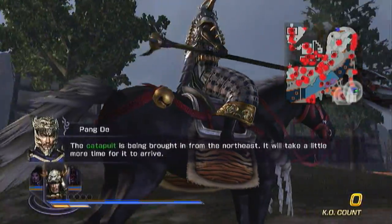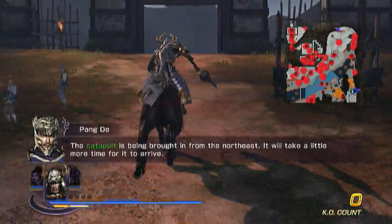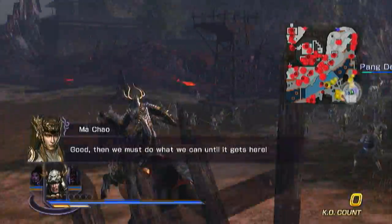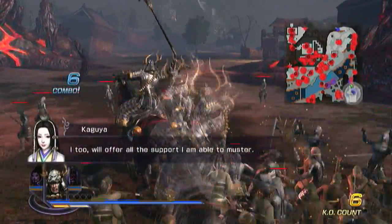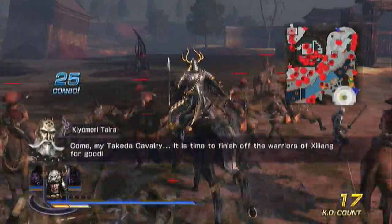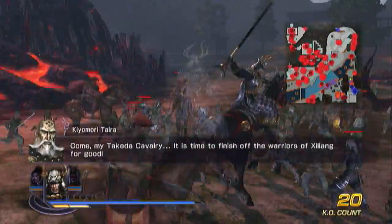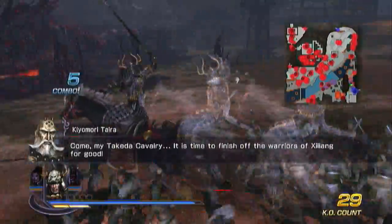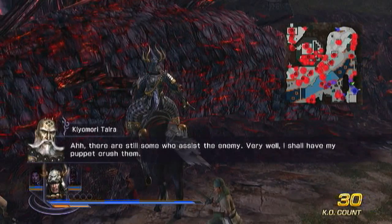And ladies and gentlemen, let's take a look at the steed. Look at that badass. I've got Tadakatsu Honda with some special equipment on his weapon, which I unlocked on one of the harder difficulties. Also keep in mind, you can actually unlock the true musou attack — where your health is low and you destroy everything — as a weapon attachment, so you can do it all the time. That's the sexy horse, which I can't remember the name of.